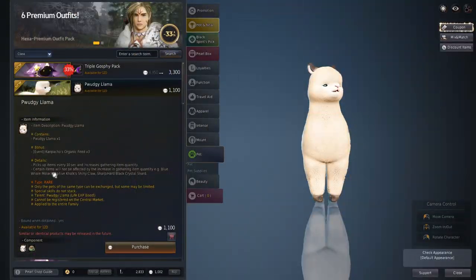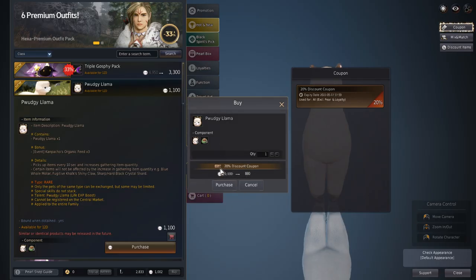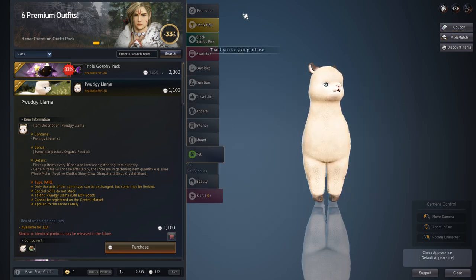The Pudgy Llama is a rare pet that costs 1100 pearls for a limited time and cannot be bought off the central market. So once it's gone you won't be able to purchase another until they come back to the pearl shop.